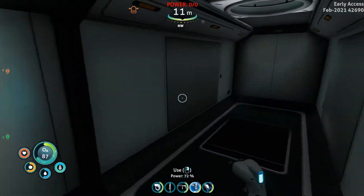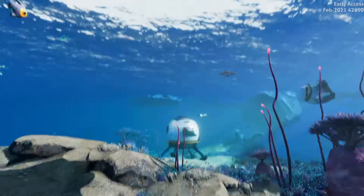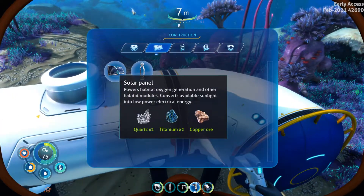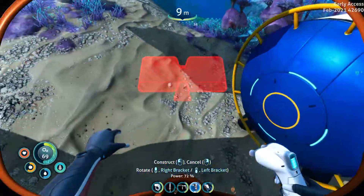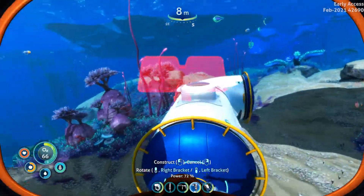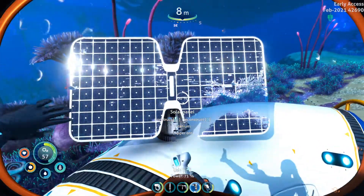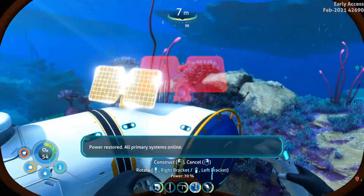As you can hear there is no power and I'm still losing oxygen inside of here, so we need to fix that. How are we going to fix that? We need to build a solar panel. The solar panel costs two quartz, two titanium, and copper ore. You can place it on any surface as long as it's going to get some sunlight, so I'm going to place it on top right over there.